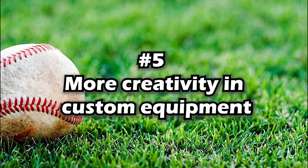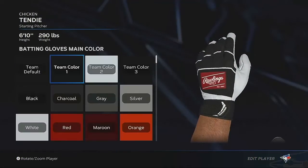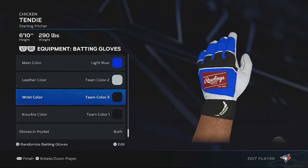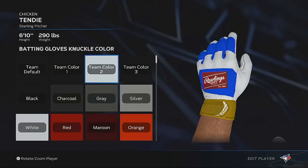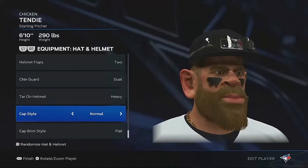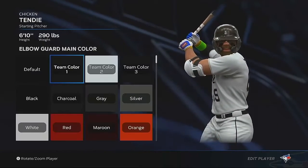Number five: creativity and custom equipment, more specifically in Road to the Show. There should be more options to customize equipment — home and road equipment color rays, custom colors, selecting specific parts of the equipment to change the color, like a logo. This doesn't have to be used in Diamond Dynasty, but being able to use it in Road to the Show would be nice.